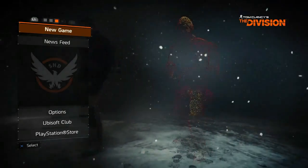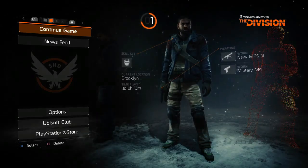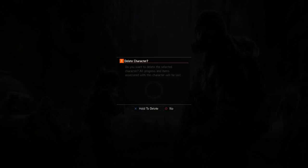If you click R1 or L1 it will move over to a new character, if a slot is open, or one of your existing characters. So all you gotta do is go on continue game, press square and delete the character.